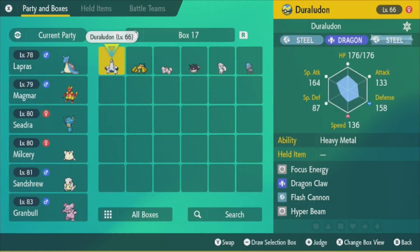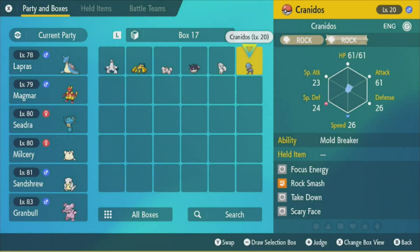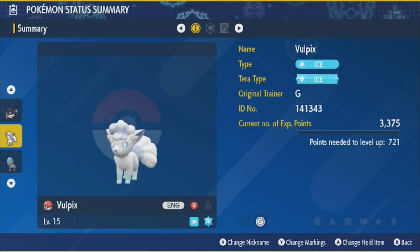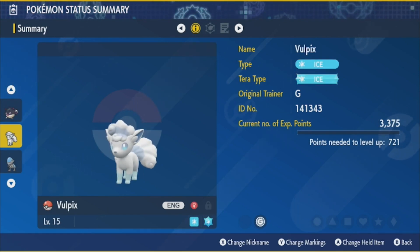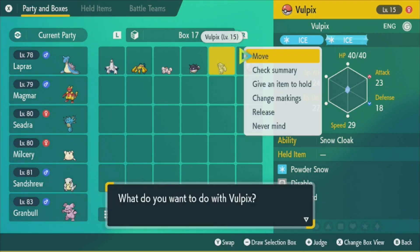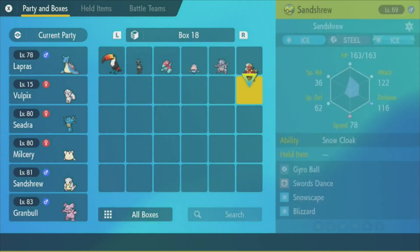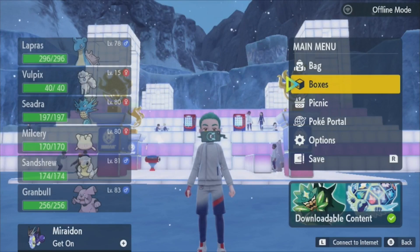I tried doing a link trade for what felt like forever - I was there for ages and ages and nobody had an Alolan Vulpix. In the end I did the only thing I could think of, which is not really my favorite thing to do - I went to Pokemon Home because I have a Vulpix and a Cranidos on my Pokemon GO account. So I've transferred them from Pokemon GO, which is a game I don't really play anymore. I now have an Alolan Vulpix at level 20 and a Cranidos at level 15.